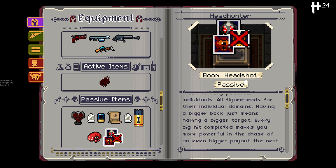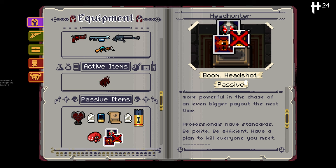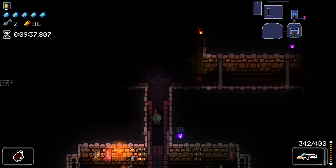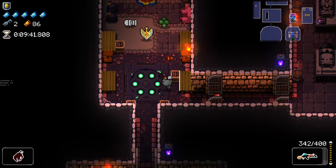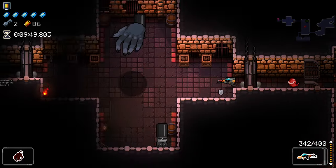A list of very powerful individuals, all figureheads for their individual domains — having a big back just means having a bigger target. Every big hit completed makes you more powerful. So I'm guessing it gives 10% damage, boss damage, enemy money multiplier, and credit casing reward. That's kind of cool — you're just more powerful for each boss you kill, which is a good item to get early. Good old broccoli — I'd have an ST to trade you though. A dead broccoli would be pretty good as this character.